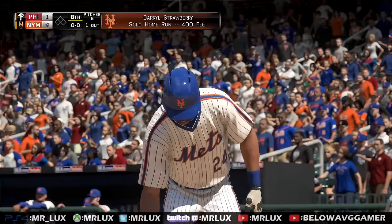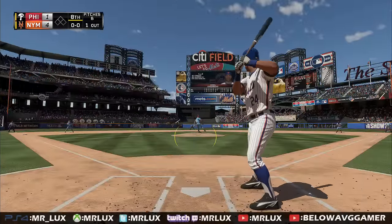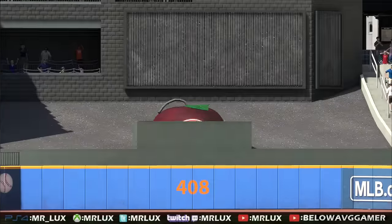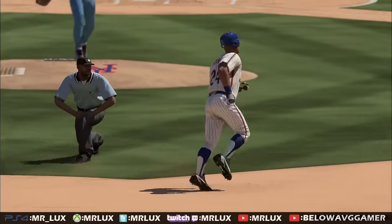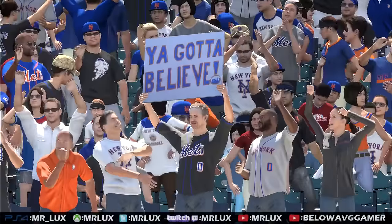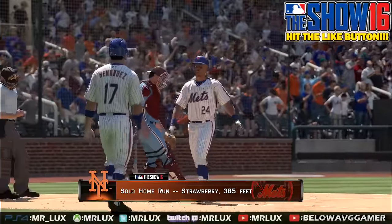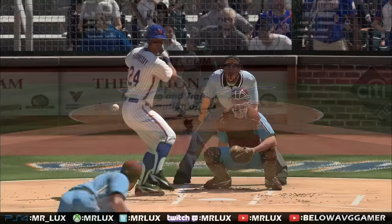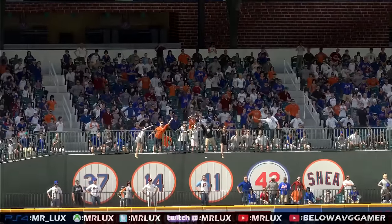All right, we got the Mets up by three — four to one. We'll see what he's got in store. Nobody on, one out. Another one! Let's get out of here. He's found his swing, ladies and gentlemen. The man is on fire. Darryl Strawberry — I mean, he is unstoppable at the moment. They need to just walk him now because he's just blazing. Darryl Strawberry, ladies and gentlemen — 385-foot solo home run! Keith Hernandez about to come up to bat. Carlton's not even out there anymore.